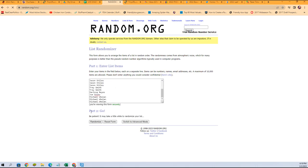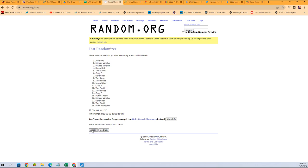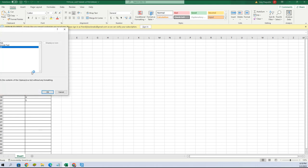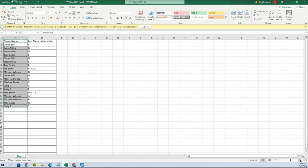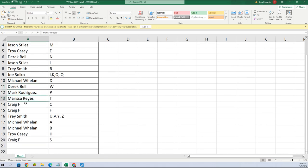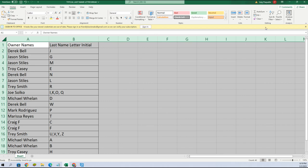Should be 19, so we'll match everybody up. Craig, you're at the bottom; Derek B, you're at the top. Going to copy and paste this into our sheet. So Derek, you got J; Jason, you got G; Jason, you got M; Troy, you got E; Derek with N; Jason with L; Trey with R; Joe, you got I; KOQ; Michael, you got D; Derek W; Mark, you got P; Marissa, T; Craig, C; Craig, F; Trey got U, V, Y, Z; Michael, you got A and B; Troy got H; Craig, you got S. Let's alphabetize this.